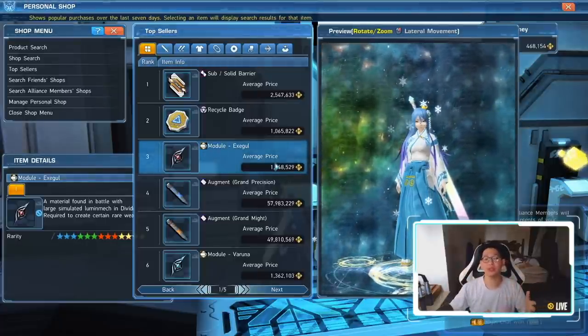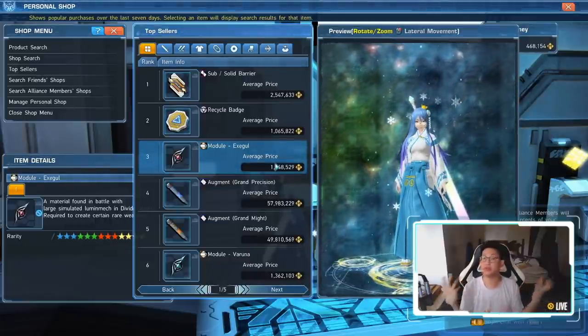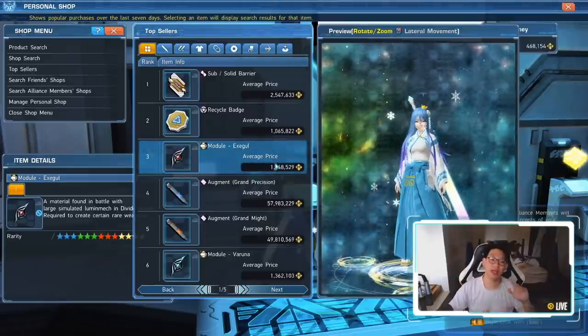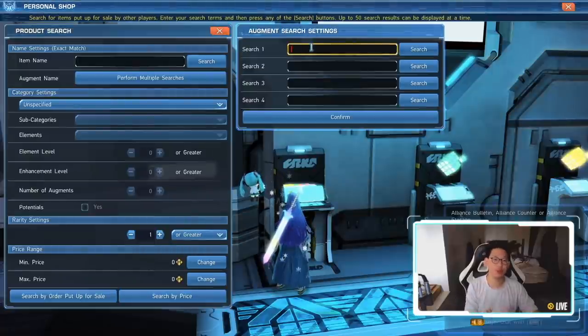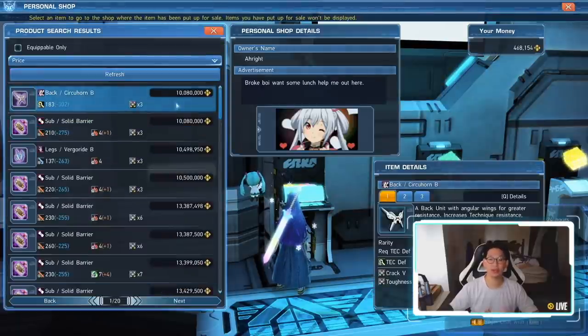What I personally do is run Divide Quest 31 to 35. A lot of people don't like to do that because it's difficult, but it becomes a lot easier if you can get a group of four people. The reason you want to run 31 to 35 is because Execute can spawn, Veruna can spawn, Mitra can spawn, and it is guaranteed to have Shiva at the end. Something to note is that the Shiva drop table has changed — she now drops Crack 5, which is extremely nice. A three-slot unit with Crack 5 is going for 10 million, so if you get one from a drop, easy 10 million.